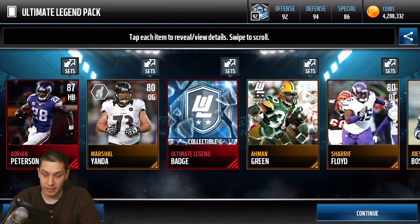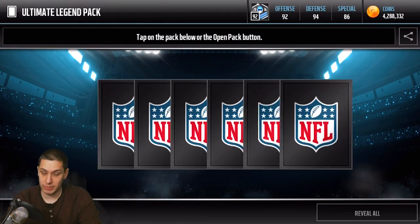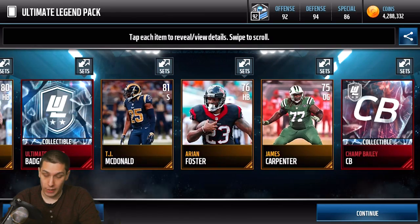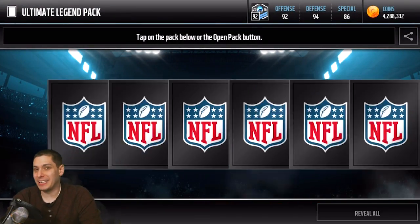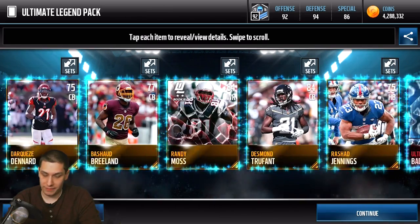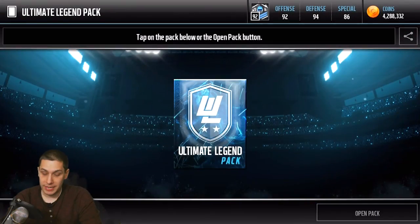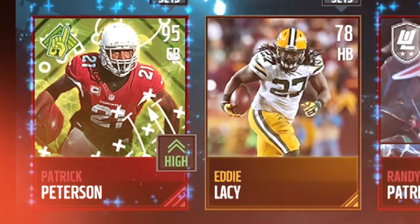We get an Adrian Peterson 87 there, but again that's not really that valuable at this point because we're so deep into Madden — those lower overall elites just aren't worth a whole lot. We get a Champ Bailey position collectible. Anytime you get the elite collectibles for a player they've got some value, but not a whole lot unfortunately. Getting down here with these packs, we're not really pulling anything great.